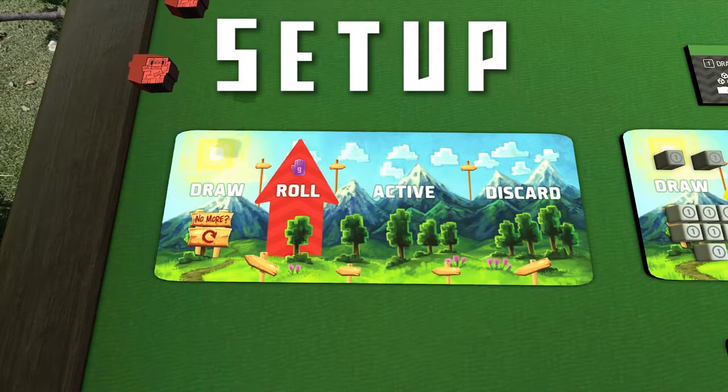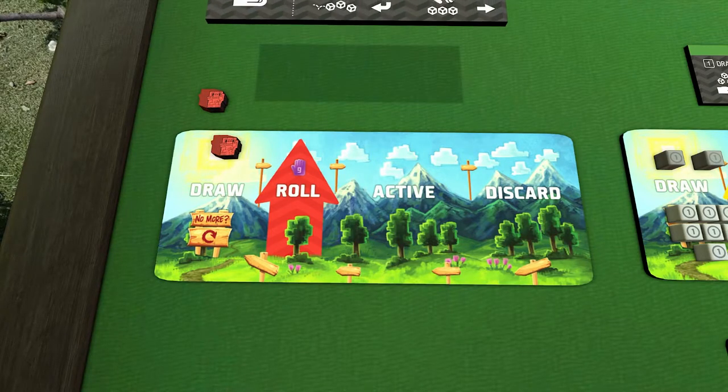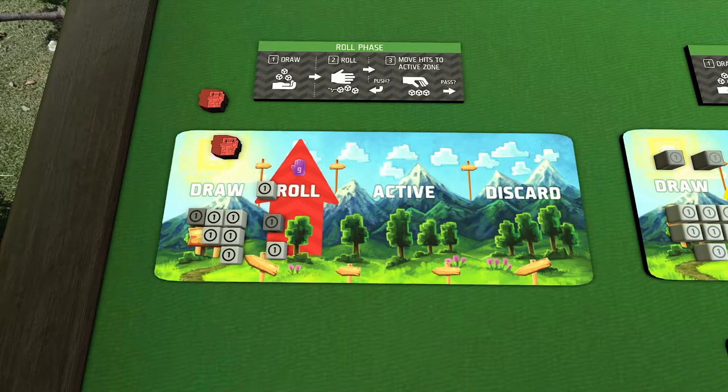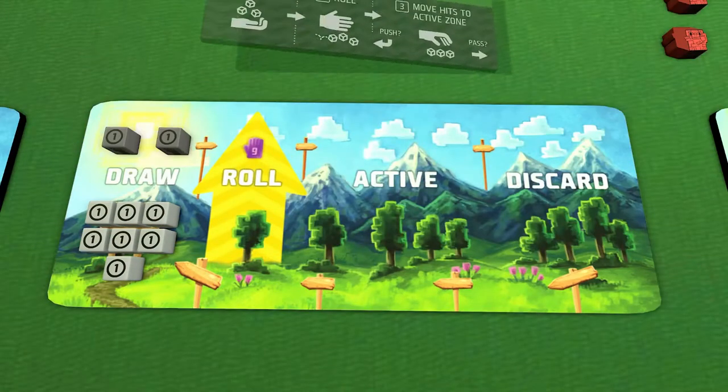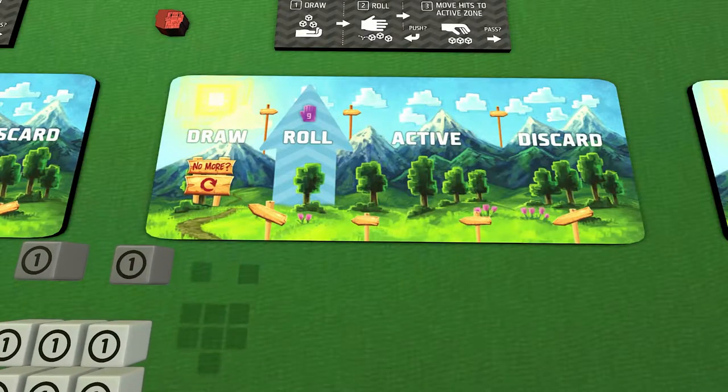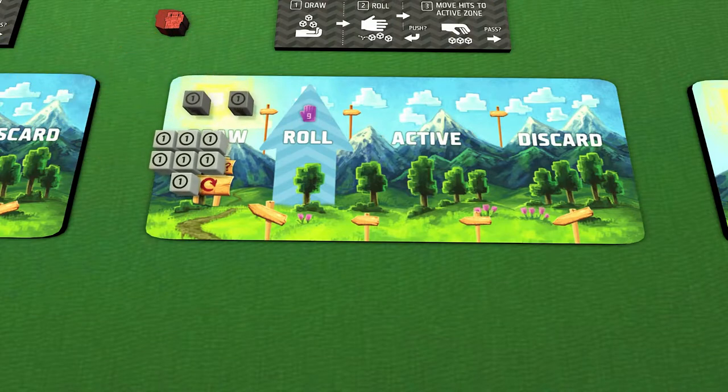Each player chooses a color and takes the matching two runner cubes and player board, along with one phase token, seven light gray starting dice, and two dark gray starting dice. Place your phase token next to your player board with the green roll phase side face up. Put all nine of your starting dice in your player board's draw zone.